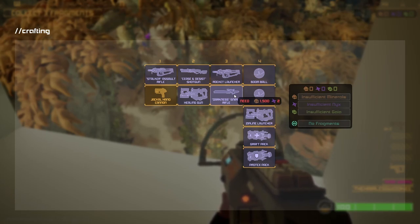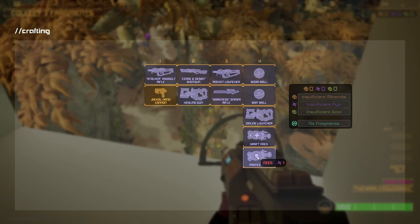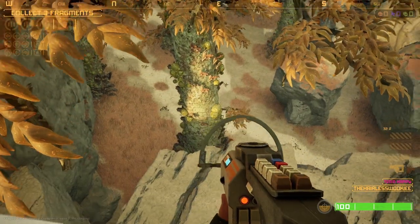Some things require Nix and minerals to build, like the sniper rifle and the rocket launcher. You need Nix to make products packs, which are armor. Graf packs are basically healing. Grenades and such as well.